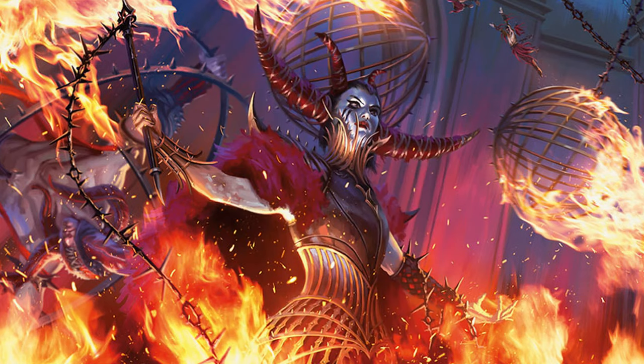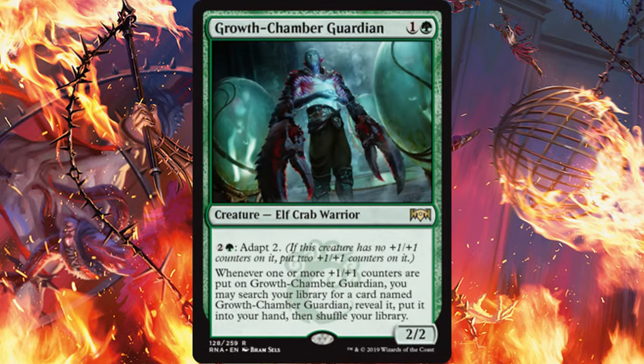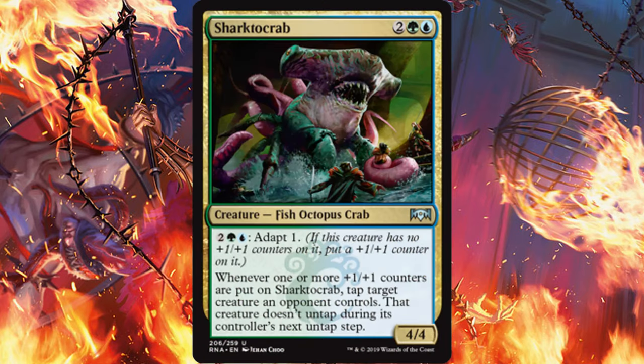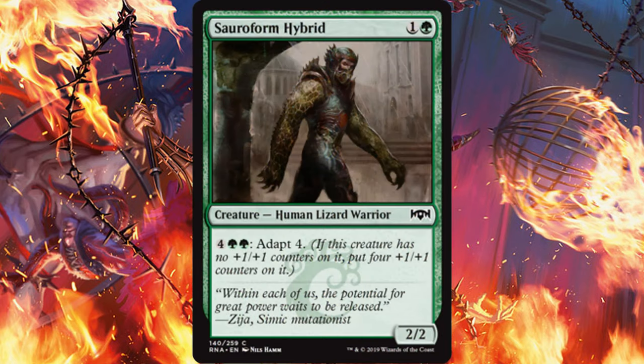The last card we're going to discuss is Biomancer's Familiar. For one green and one blue, you get a mutant that reduces the cost of activated abilities of creatures by two. You can't reduce it to zero, but you can drop it to one. Sure, you can use this with Adapt, but that's just a little too obvious. There's so much I want to do with this card — so many activated abilities become affordable with this. Growth Chamber Guardian becomes an aggro beast, Sharktocrab can tap down your opponent's board, Sorrow Form Hybrid could actually be used, but that's just the beginning.